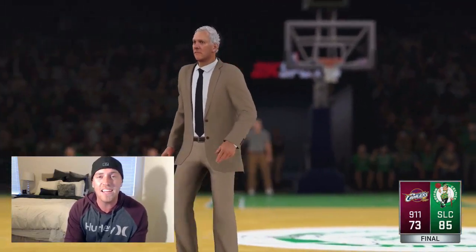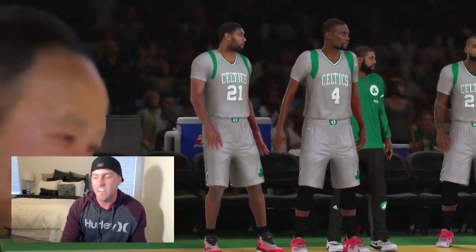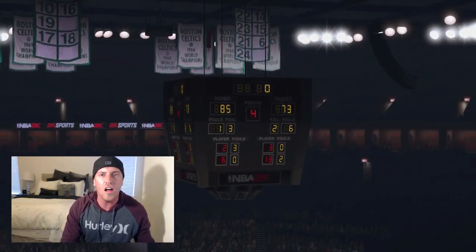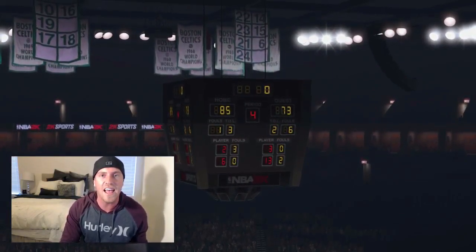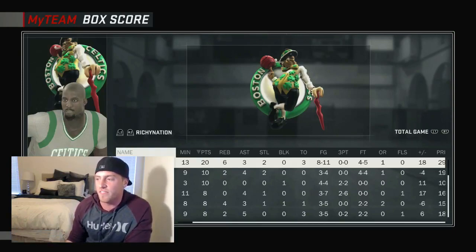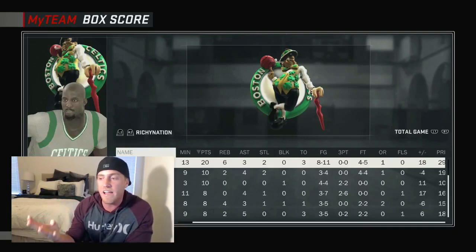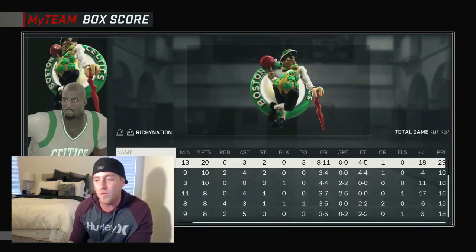That is going to be the game. Big ticket dominated as a center — I loved him at center. His speed, his shot, his dominance, his finishing at the basket, his steals — he did it all. Let's go to the stat line. Look at the big ticket at center: 26-3-2, 8-11 from the field, 4-5 from the free throw. Only three turnovers. I just like running Kevin Garnett at center — he's got a perfect speed mismatch, he provides offense, he's tall enough, he definitely grabs enough rebounds. I don't know why his draw foul is so low but he got a ton of fouls.